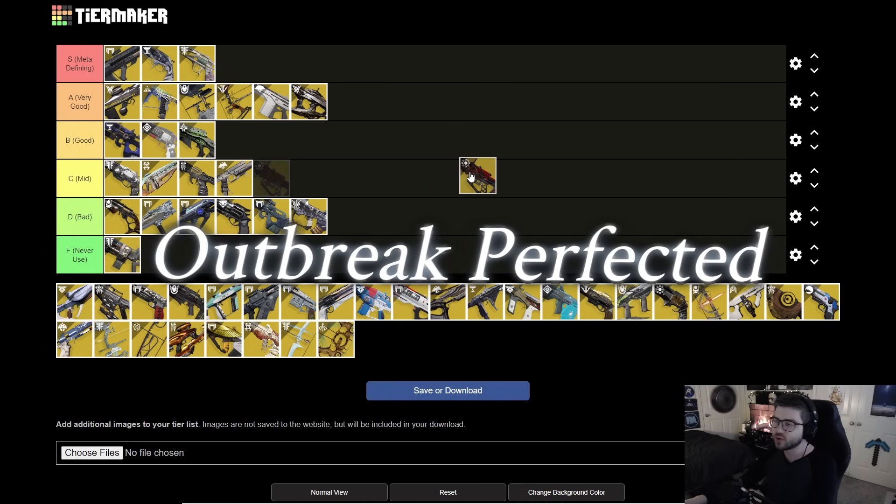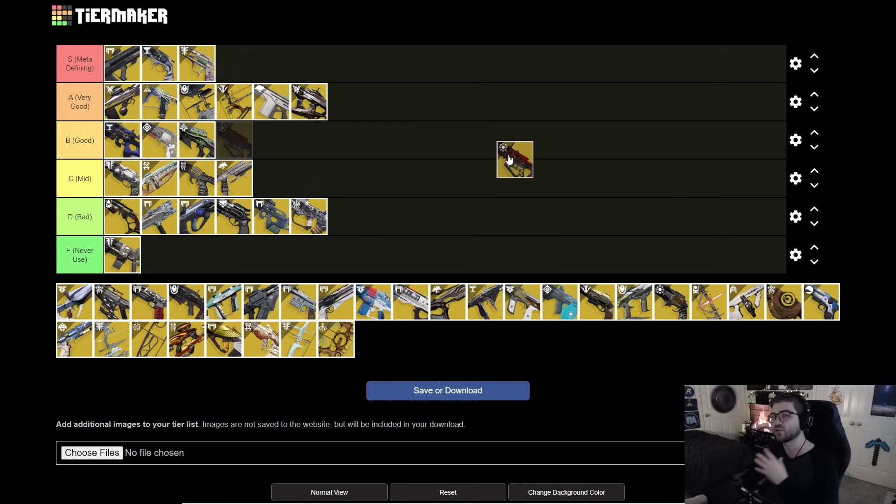Next is Outbreak Perfected. You can craft it now and get perks like Rewind Rounds, which is probably its best option. It's very good for single target and is honestly very strong right now — getting buffed in Final Shape, where it could potentially become S tier. Right now it's A tier. It's great for additional DPS when everyone's out of ammo, and spreading nanites is good for ad clear too. This was my favorite weapon in D1 and it's quickly becoming my favorite in D2.